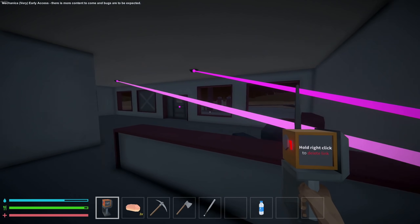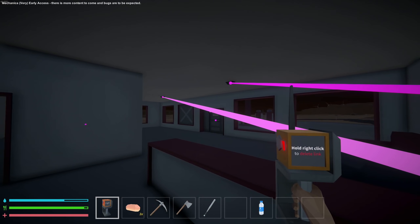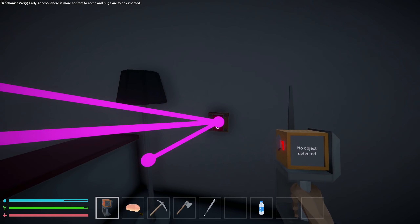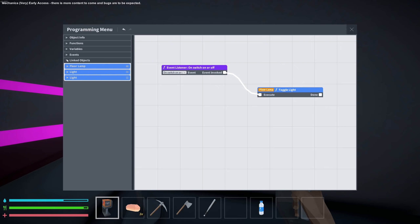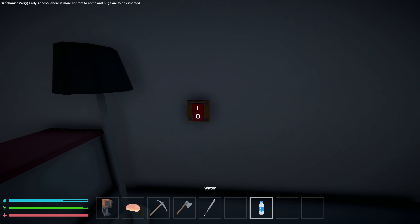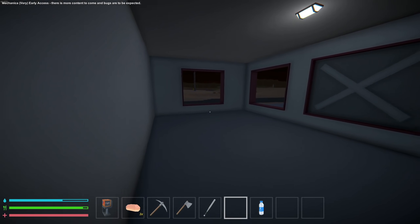I'm playing with the programming stuff — super basic but actually not bad. I connected these lights up to a switch. Basically grab the programming tool and say I want these two switches to also affect those lights. I had the switch in the right state first — had this light on and those off — so when hooked up, hit the switch, those turn on, this turns off. Now all lights on at the same time. I'll drag the toggle command to the first light, then the second light — drag and drop. Hit the switch — let there be light! This is super cool!